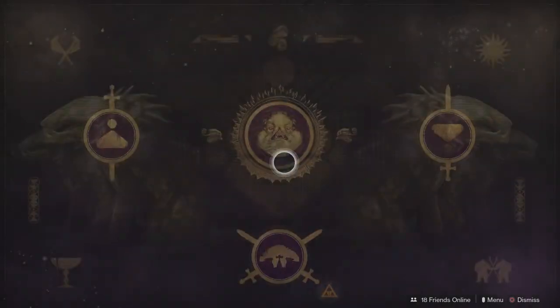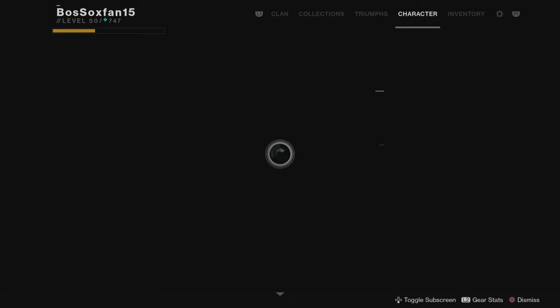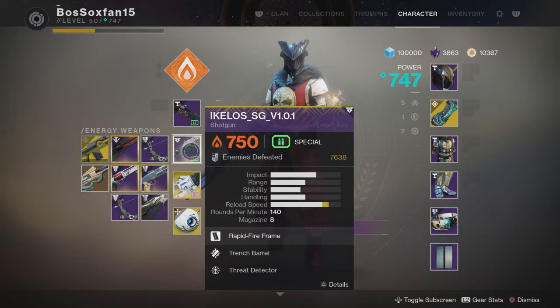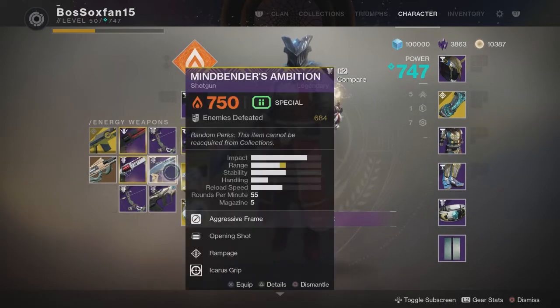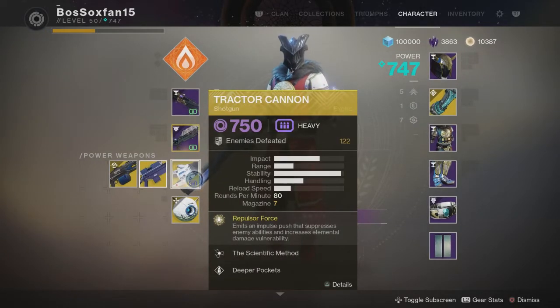We go Leviathan, Crown of Sorrow. So we load up Crown of Sorrow. What you're gonna wanna bring is a Tractor Cannon, or some kind of debuff, and for me I'm bringing two Trench Barrel Shotguns. If you don't have a second Trench Barrel Shotgun, that's perfectly fine. Just bring any shotgun in your kinetic slot — Parcel of Stardust, Imperial Decree, Threat Level, Curated Threat Level, Iclos, Mindbenders — any shotgun in that slot is perfect. Then, obviously, Tractor Cannon to debuff these knights and bounce them around.